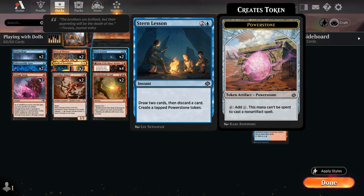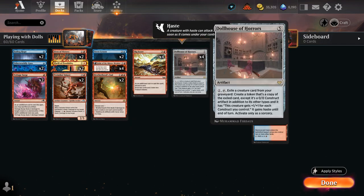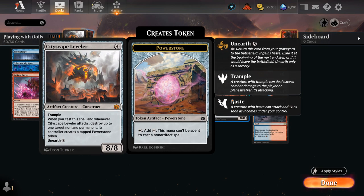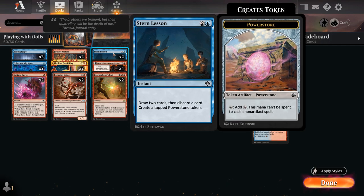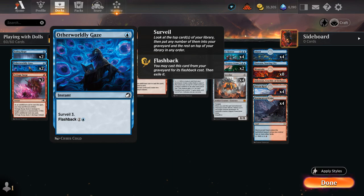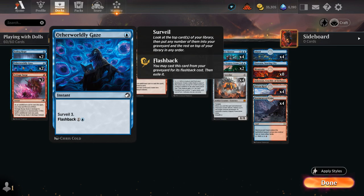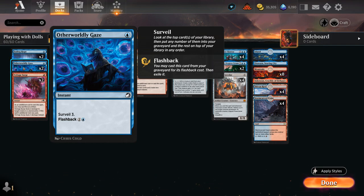We also have two copies of Stern Lesson — draw two and discard a card, creating a tapped power stone token which we can use to cast our Dollhouse or activate abilities like unearthing Cityscape Leveler. We also have two copies of Otherworldly Gaze which we can cast for one mana as a cheap way to enable Hullbreaker Horror, and we can flash it back from the graveyard — so we don't mind discarding it to our various discard outlets since we'll still get value. It can also mill additional cards into our graveyard to set up our Dollhouse.